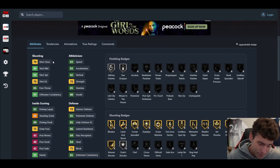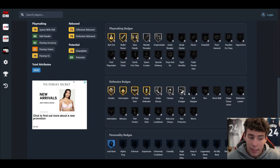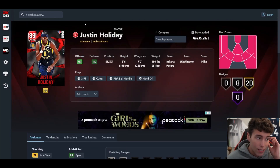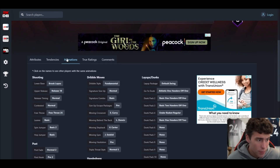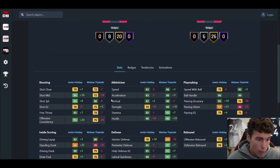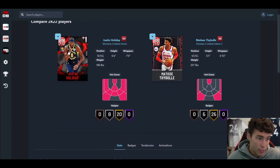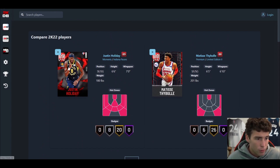The problem is only an 83 speed, which hurts the card a little bit. Give him Quick First Step, fully badge him out on the defensive end, and remember he is a Ruby card. His release is the Brook Lopez release on a shooting guard — I'm not sure how good that is. The fundamental dribble style is not bad. He is a lot different than Matisse Thybulle — a way better shooter, slightly worse on the defensive end.